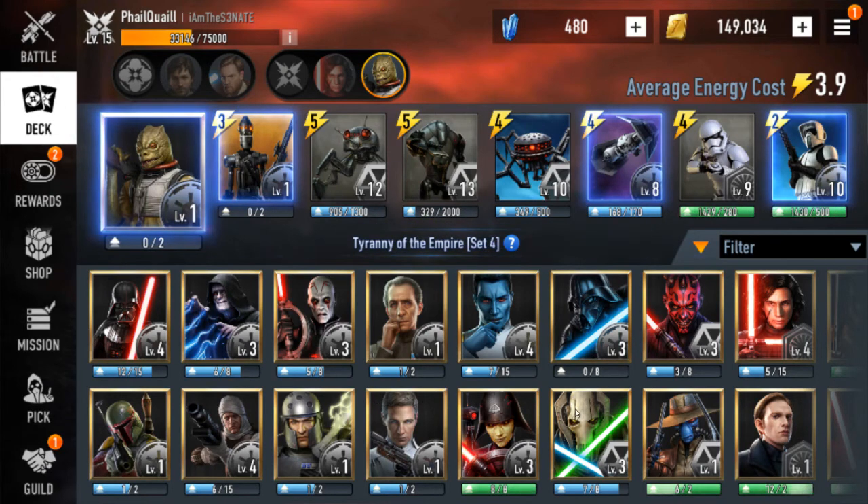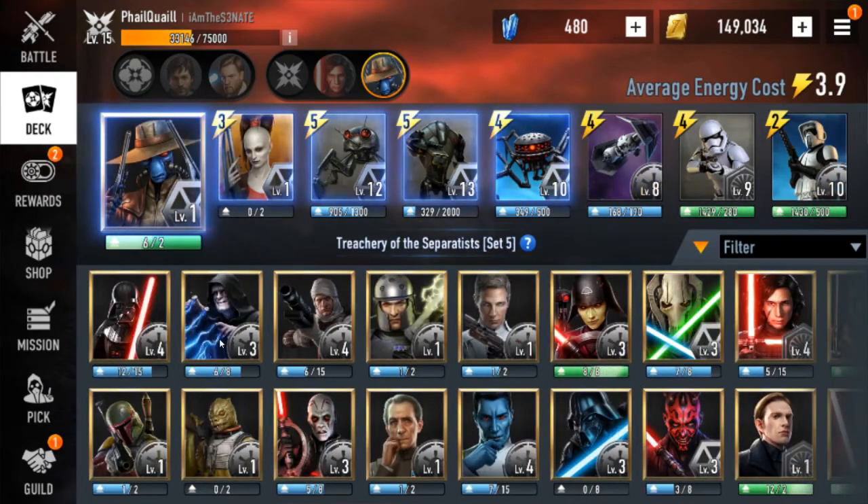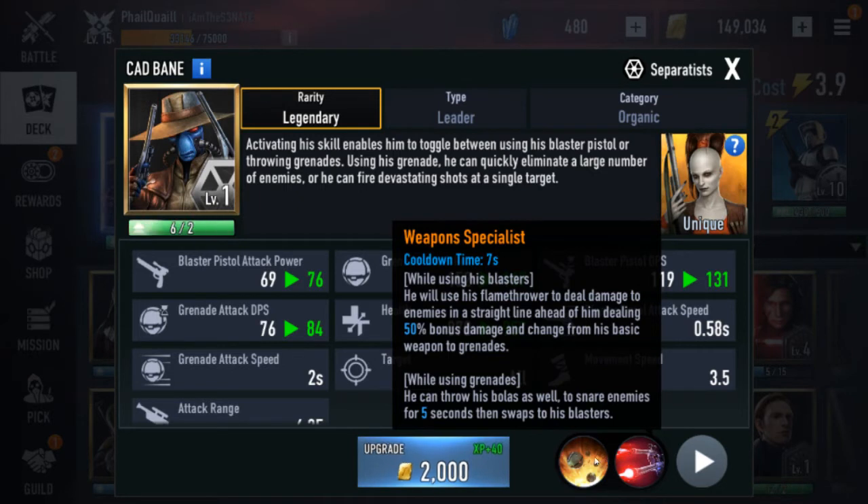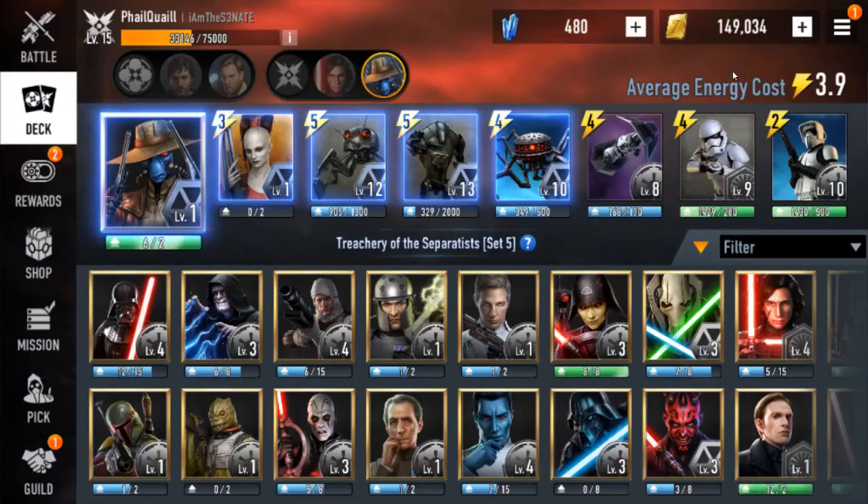Next up we got Cad Bane. I went back and forth between Cad and Emperor on who should be the further guy in A-tier, and I ended up going with Cad. I think one of the biggest things with Cad is he's super hard to play, which is why you don't see more of him. Aurora sucks — her AI is just dumb. He's got a great passive, a set bonus, and he just does tons of AOE damage. The thing is with Cad there's a lot going on — you need to die in a good spot, you need to be good at switching weapons and being on the right target. I know Pandango plays him incredibly well. The only reason you don't see a lot more Cad is he's super tough to play well.